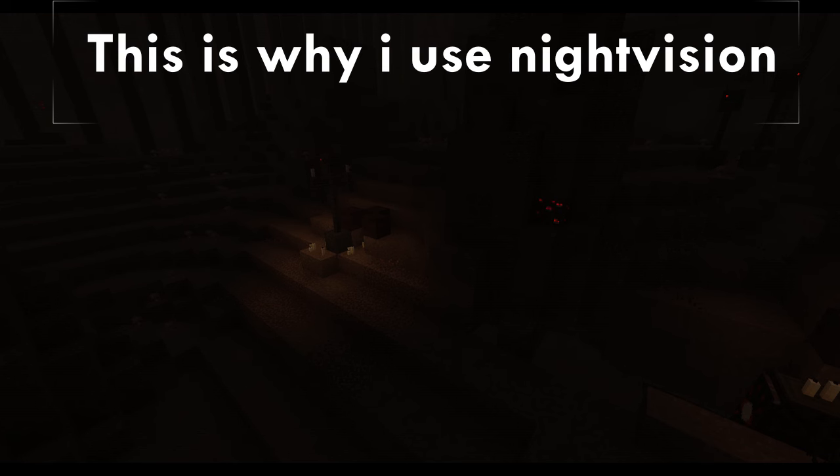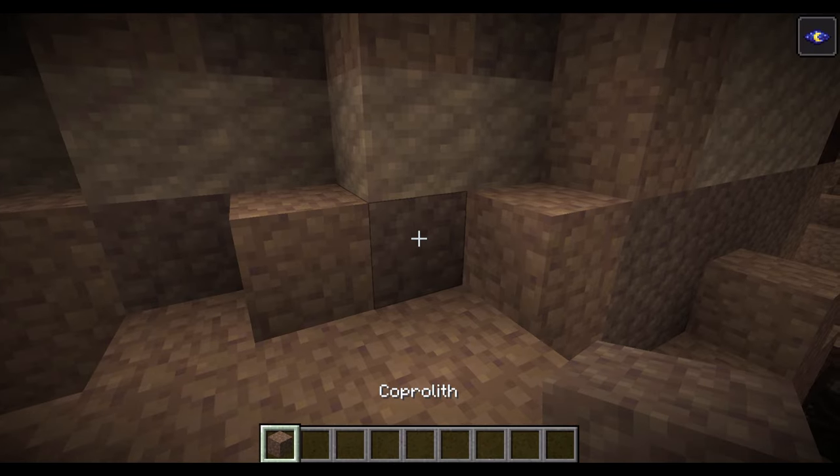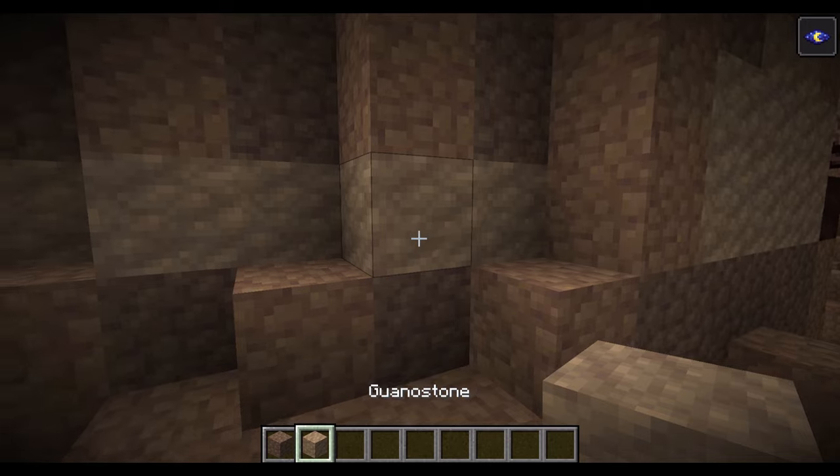The Forlorn Hallows are a creepy place. The cave is the darkest out of any other biome, and it is super duper creepy. Also, the stone variant for this biome is guano stone.